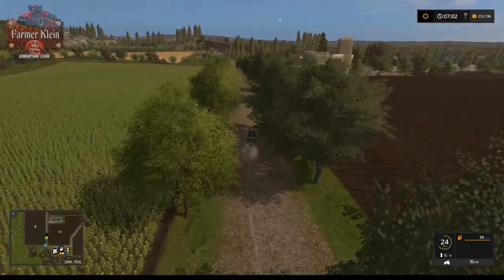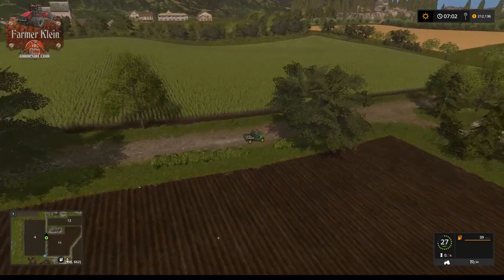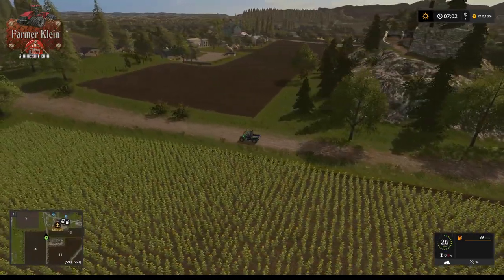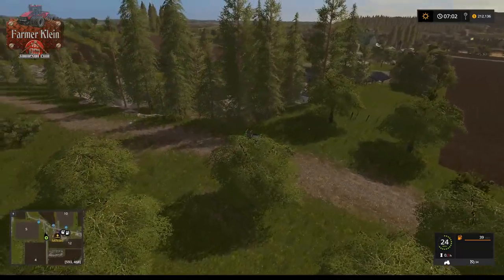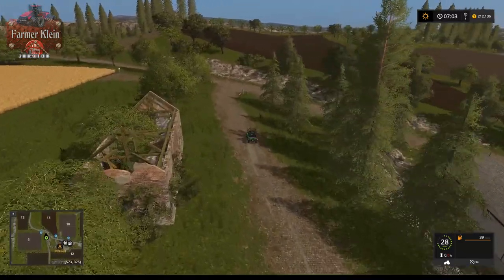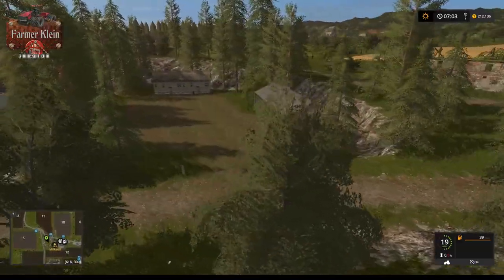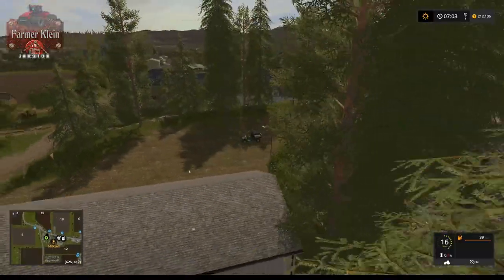There's a ruined castle of some sort and a town far off in the distance — it looks like there's no road that goes over there, it's just a backdrop. There are some trees we could cut down if we wish. Swinging around to the store and milk sell point — this is not the milk sell point, it's just another little area with a pad where you could maybe put a shed or something.